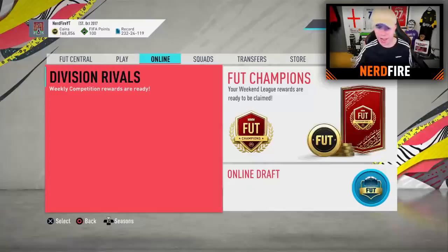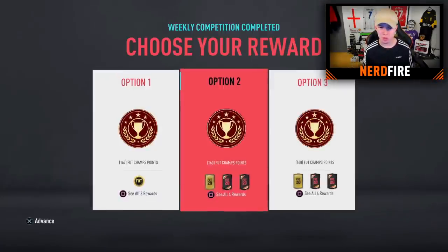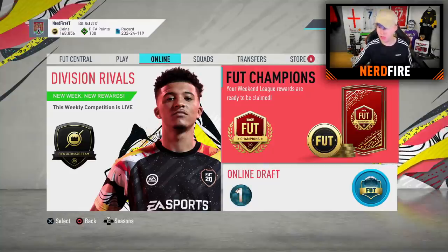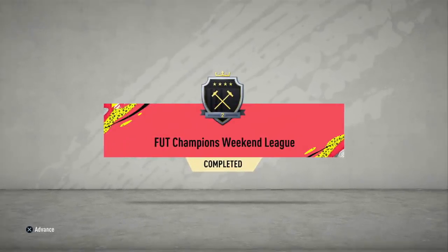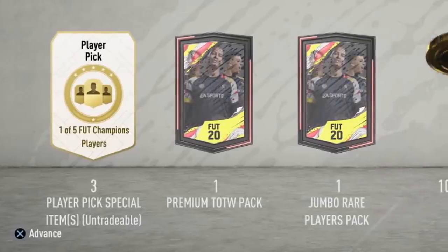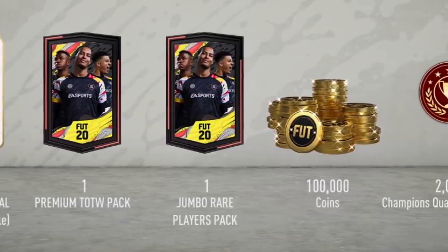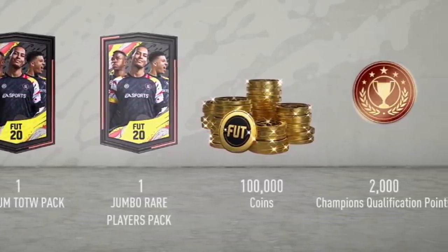Now we're going to go into my account and open up my very first ever Elite 2 Foot Champs rewards on my own account. We're now over onto my account — going ahead and claim my Division Rival Awards, I think I finished Rank 2 — yep, I did. Then into my Foot Champions rewards — I finished in Elite 2. For Elite 2 you get yourself 3 player picks out of 5 options, one premium Team of the Week pack, one 100k pack, 100,000 coins in the bank, and the automatic qualification points back into Foot Champions.